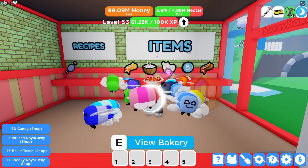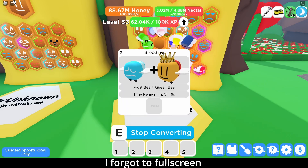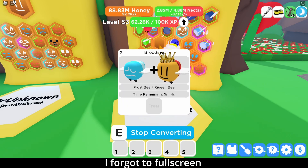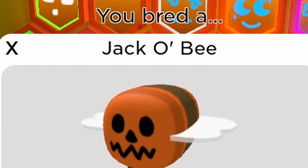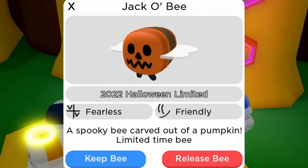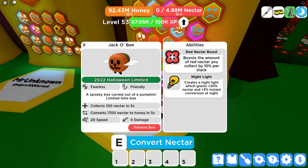I got the Spooky Royal Jelly — I'm just going to breed it now, it's going to take five minutes. The bee is done and I got the Jacko Bee 2022: Halloween limited, fearless, friendly — a spooky bee carved out of a pumpkin. Limited time bee. It boosts the amount of red nectar, and it has a night light, which is good because I'm on a night build.